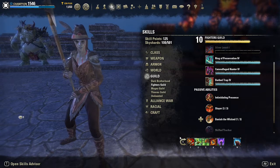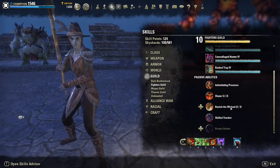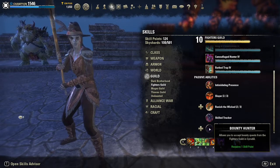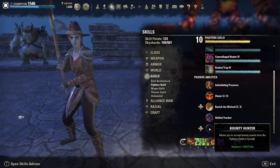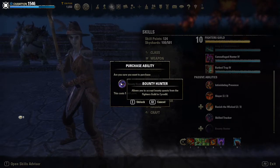Fighter's Guild 9 gives us rank 2 of Banish the Wicked, as well as the Bounty Hunter passive, allowing you to accept bounty quests in Cyrodiil. If you want to do bounty quests in Cyrodiil, then pick this up. It really doesn't give us any buffs beyond that one specific thing, so you might be able to save the skill point here if you're not planning to do PvP.